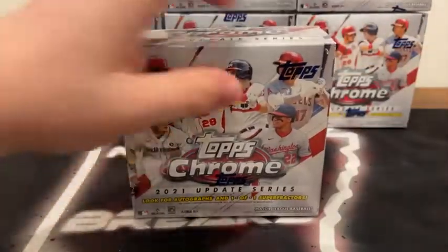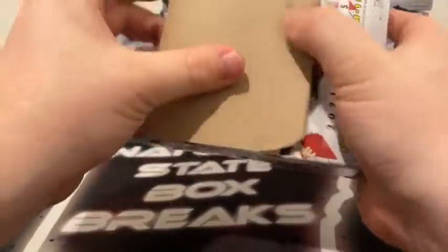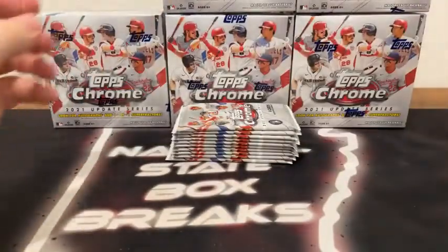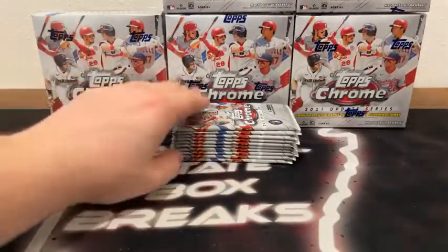Box number one. We've got three breaks tonight — obviously starting here with Topps Chrome Update. At 7:30 we've got Illusions Football, and at 8 o'clock p.m. Central Time we will end the night with Mosaic Football. So we've got one baseball break, two football breaks tonight. Hopefully a good night of breaks. Getting started here with pack number one — we've got the sleeves and top loaders ready.